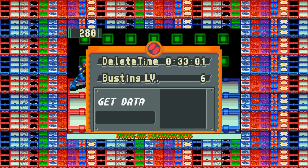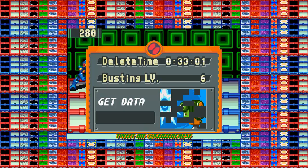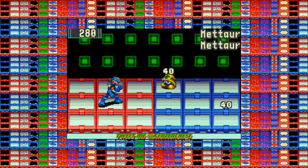One thing you should note is the buster level and the delete time. Whenever you hit A, you'll see what your reward is. The faster you do it, the better reward. The slower you do it, the slower reward.